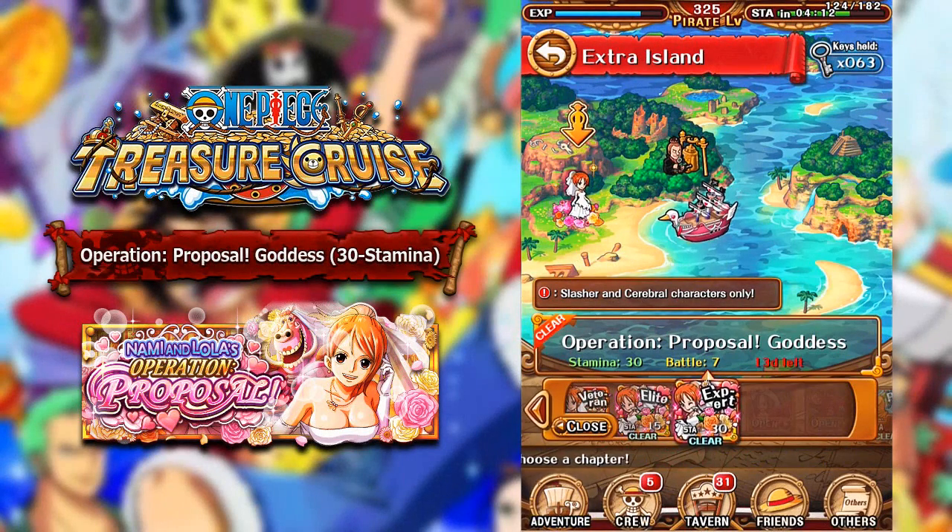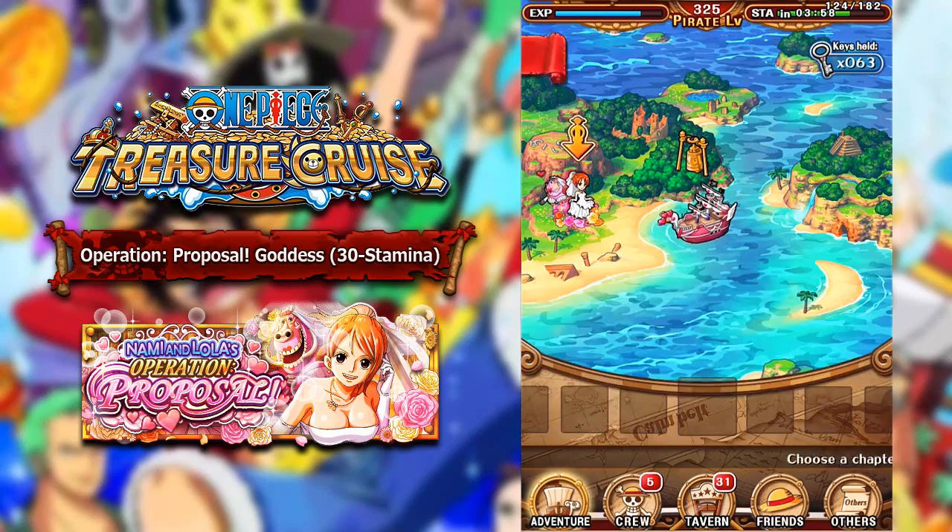What is going on, my name is Toadski and I am back again, here to bring you guys yet another One Piece Treasure Cruise video. Today I'm bringing you guys a breakdown of how to beat the 30 stamina version of the Wedding Nami Fortnight, being Operation Proposal Goddess.